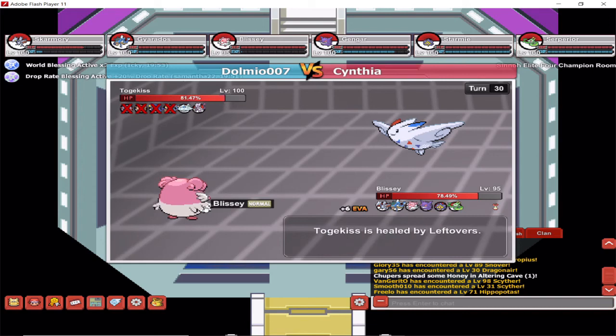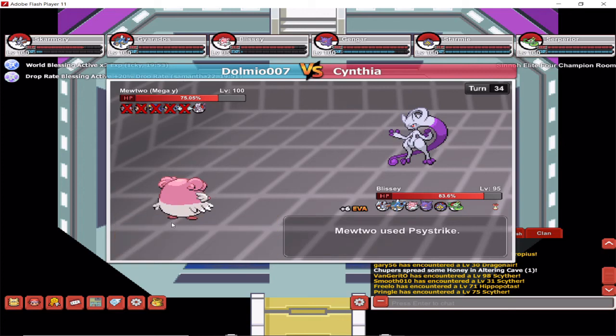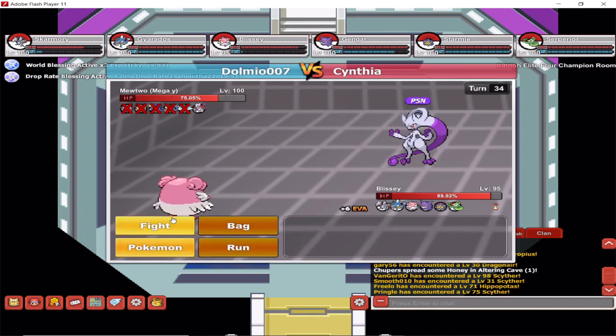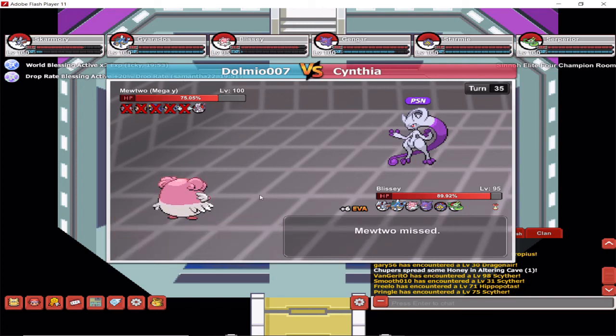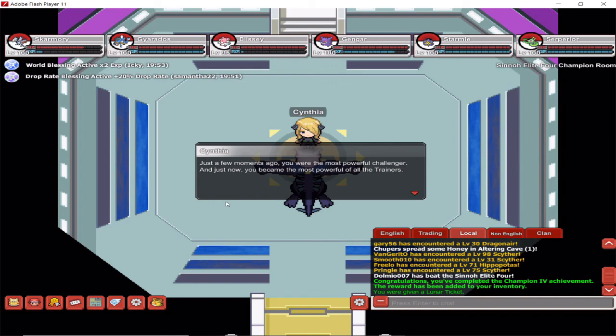It can be a little bit long, but when you're doing this for the first time and want to make sure you win, this is the way. This is a level 95 Blissey — not even level 100 yet — and it's dealing with everything like it's nothing. Just make sure you have your Blissey and Gyarados, and you should be fine. You can use a Ferrothorn as a hazard setter instead of Skarmory — or even Chansey if you can catch one, bold nature with Natural Cure, trained in HP and Defense. And there we go — we're fighting Mewtwo, one of the strongest Pokemon out there, and yet it can't do anything against my Blissey. I stall it out with Toxic and Seismic Toss — and that's it! Champion achievement done, Sinnoh defeated!